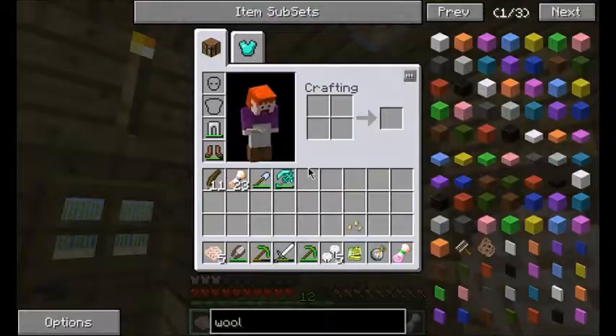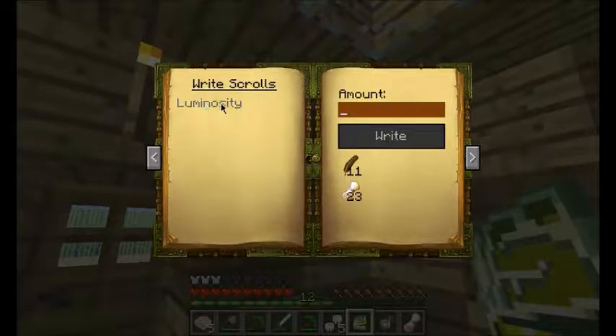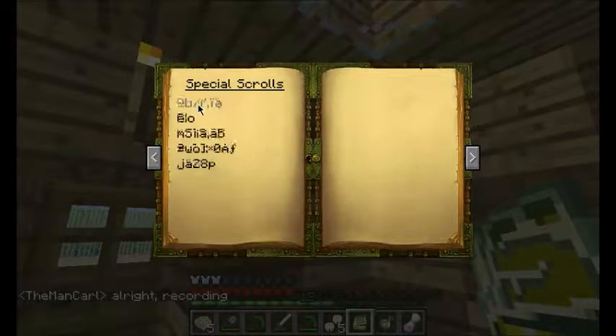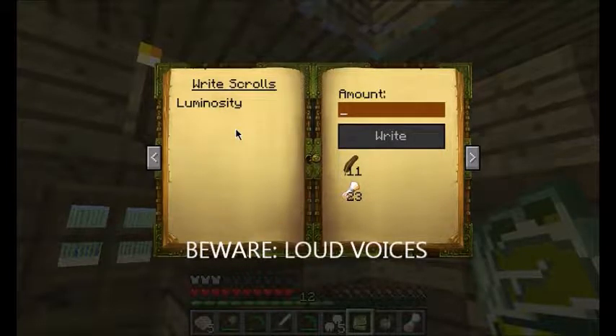Now every time you make a scroll, mind you, it doesn't actually use your levels. Once you unlock it from here, it's available in right scrolls and you don't need to spend your levels again to get it. So if I wanted to make a special scroll, I would unlock it at level 50, and then if I wanted to make another one of the same scroll, I could just get it from here — I wouldn't have to pay 50 levels again. There is a benefit to unlocking it, and you want to choose wisely which scroll you're going to unlock at level 50, because it takes a very long time without cheats to get there.